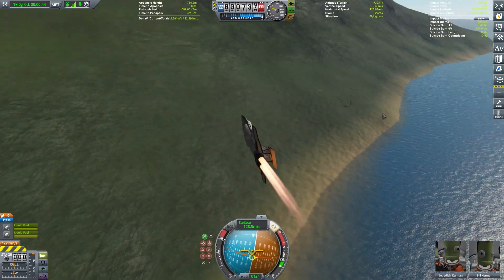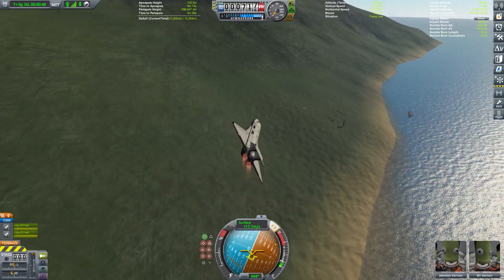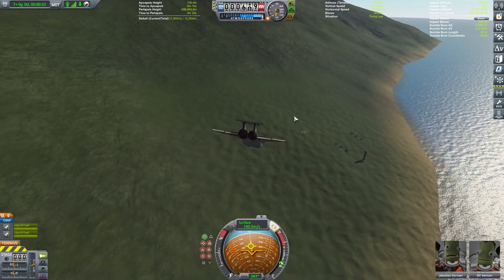And now we're going to the Crater Rim launch site, which is at a latitude of 8.39 and a longitude of negative 179.68.